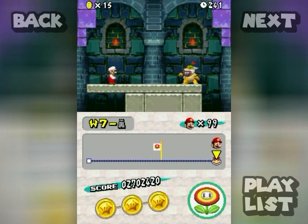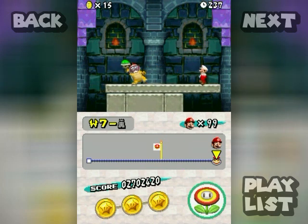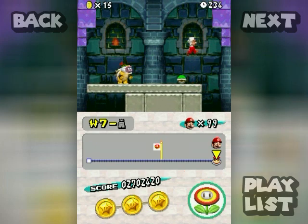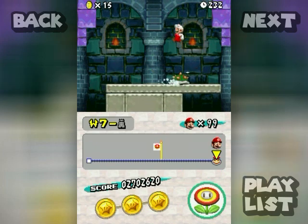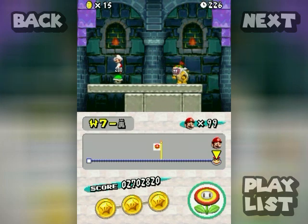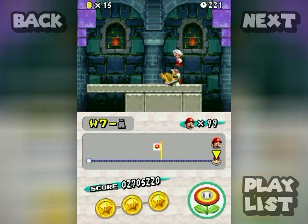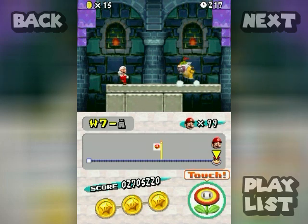Apparently the way that Bowser Jr. wears its bandana determines how its attack pattern is. If he wears it over its face, it'll be in like defensive mode and they'll throw shells. So there actually is a way to tell which attack pattern it's going to do — which is pretty interesting. Never noticed that before.